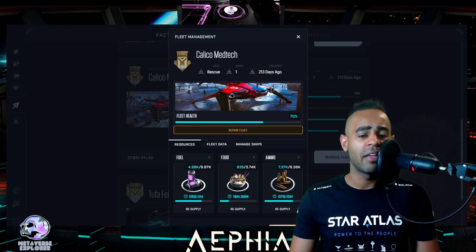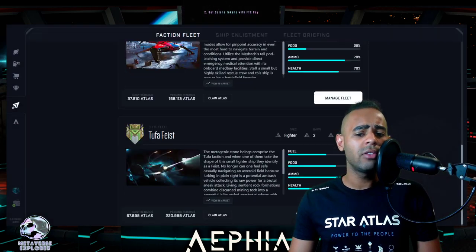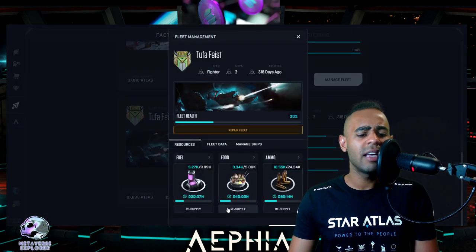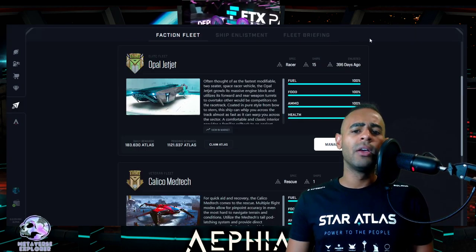Let me go ahead and refuel my ships before I forget — I'm very bad at this. The Jeeves bot is there so you can send Atlas to it. I'm out of fuel — that's okay. It takes forever but look: two days, seven hours until I even have to refuel, so let's leave it there.